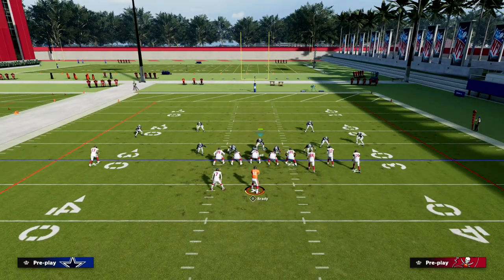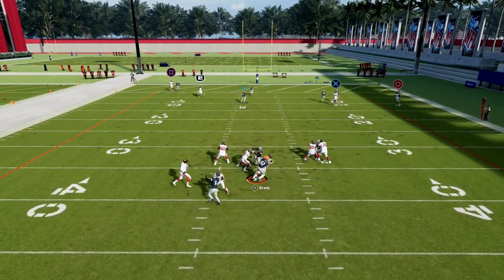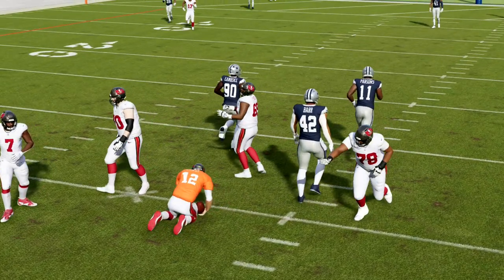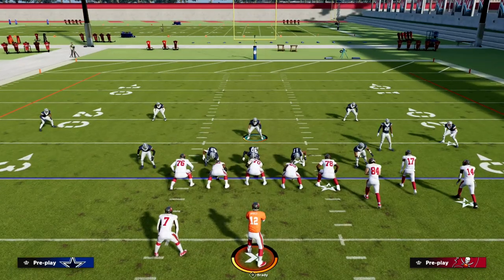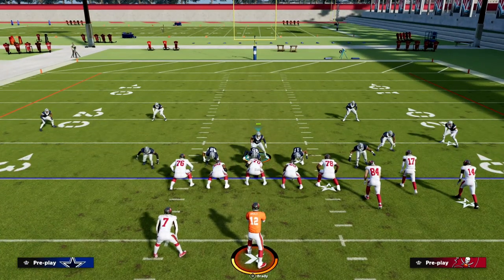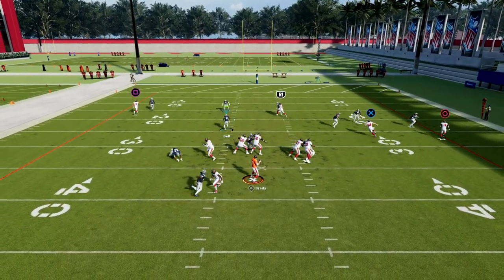They're going to have to get the ball out quick. You can see he loops around, puts the quarterback on a timer, and we also get sheds. The Nickel 3-3 Cub is one of those formations in Madden year over year that has had really good interior pass rush shedding — that's super underrated in this game.